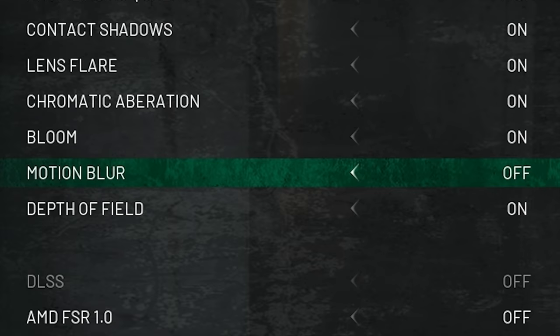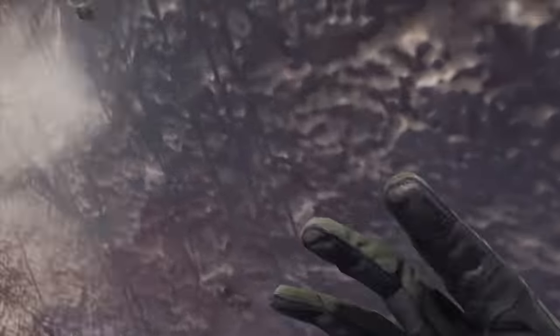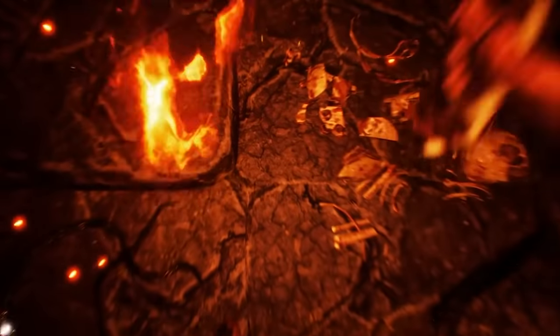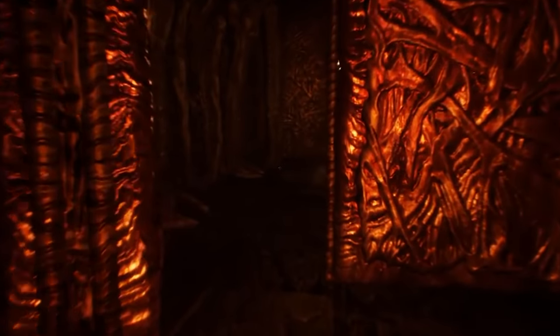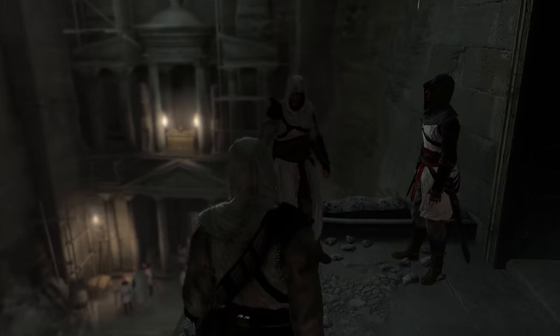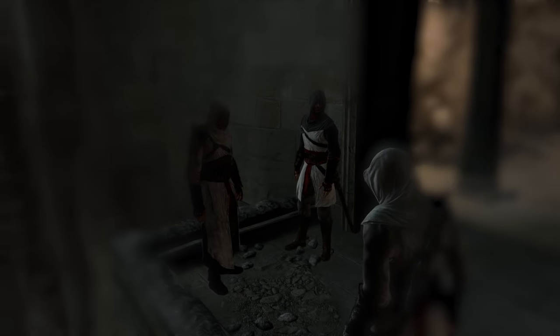At number nine is depth of field, which is basically motion blur but for things that are not moving. This can be a cool effect when used properly, but a lot of games just crank up the depth of field to a ludicrous level to make the game appear more cinematic. During cut scenes it can look really good, but while you're playing, if suddenly 90% of your screen is blurred all to hell, that's when you know the developers went overboard.